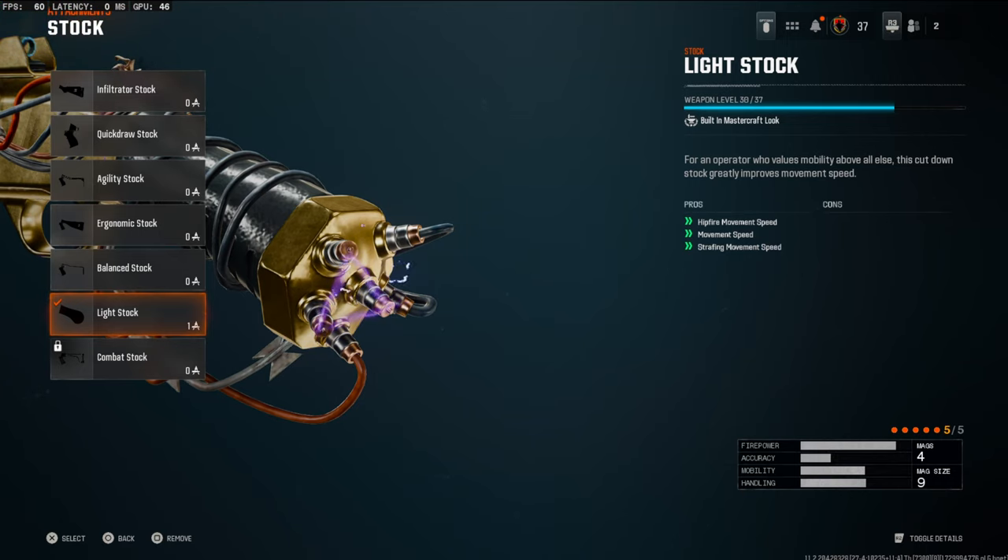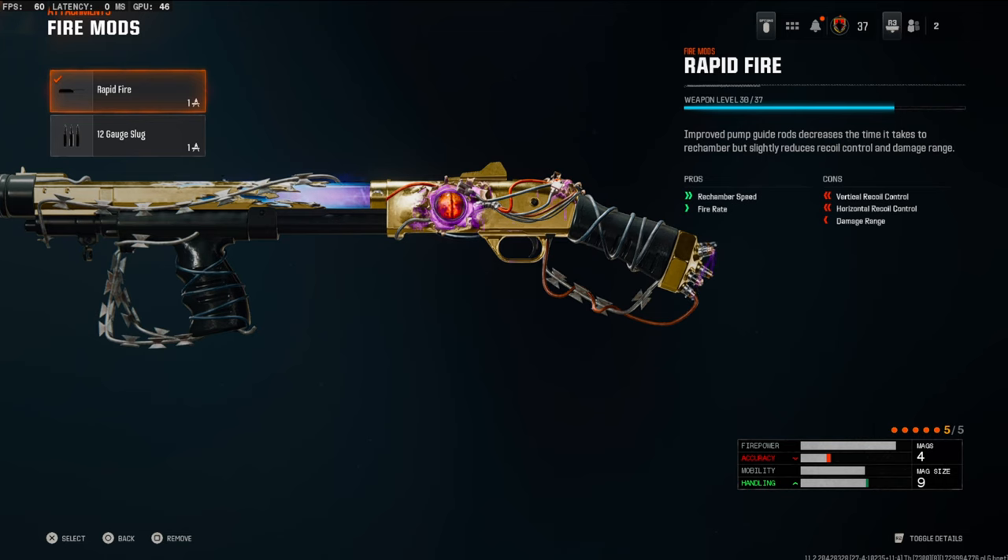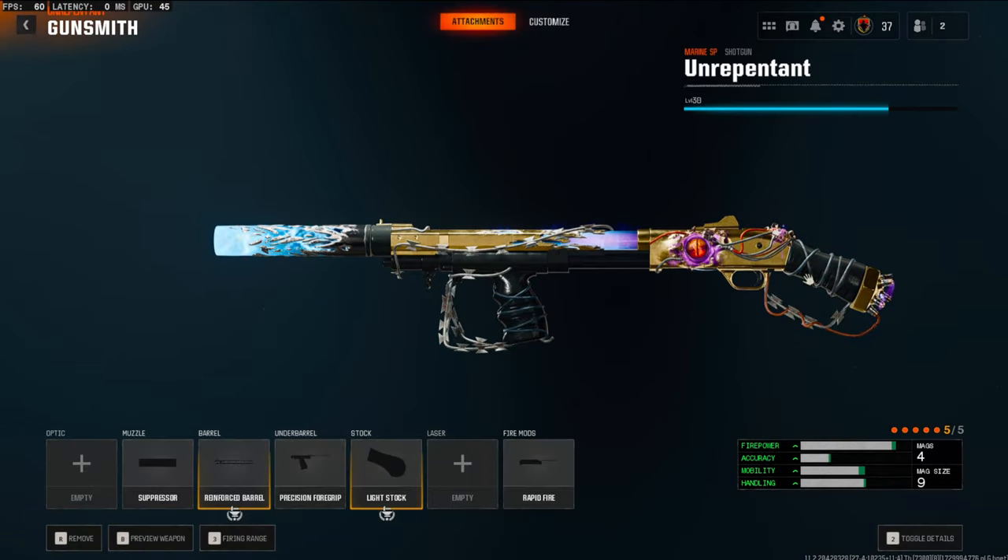On the fire mods, this is a must-have attachment — you need to put on rapid fire. It adds rechamber speed and fire rate. I think this is probably the best attachment for the Marine SP.